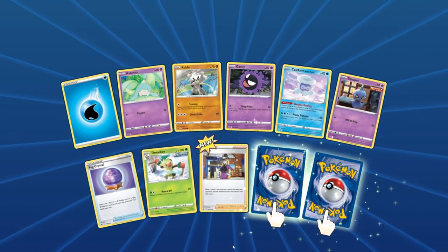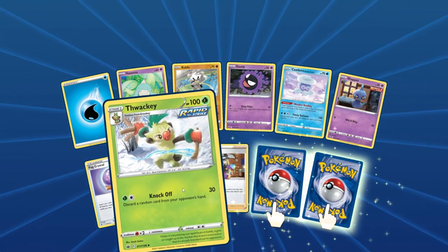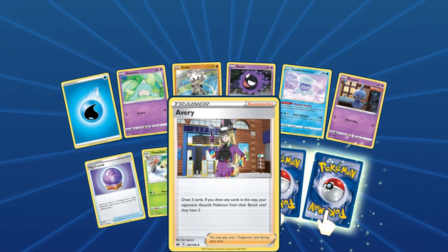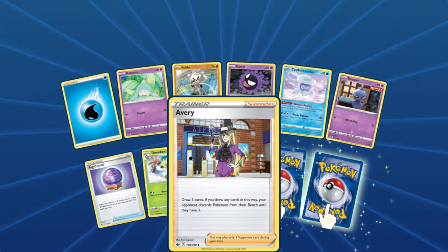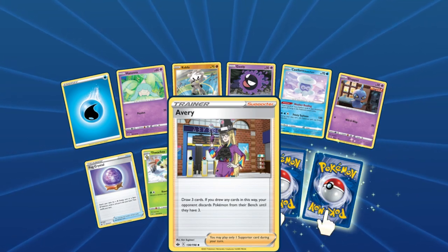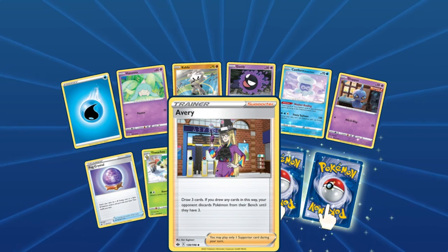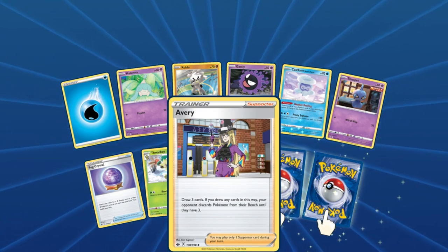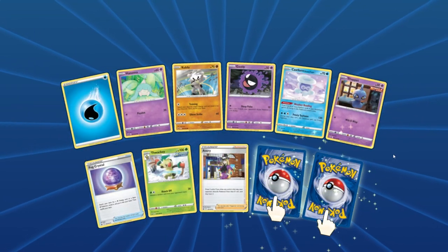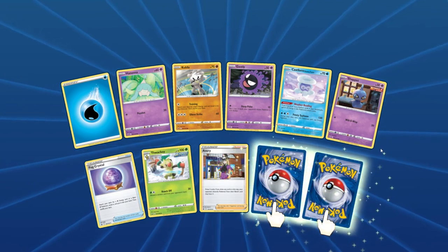Thwacky! He's playing in the snow, playing the air drums. Avery: draw three cards. If you drew any card in this way, your opponent discards Pokemon from the bench until they have three. This should be really cool — like if you know you've got the win or the kill, throw out the Avery card, knock out the opponent's active Pokemon, and rock it out.